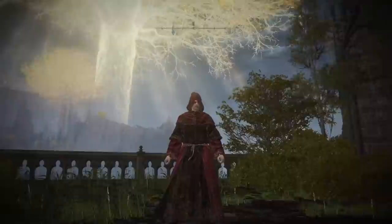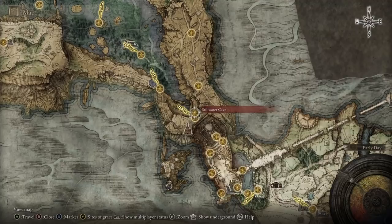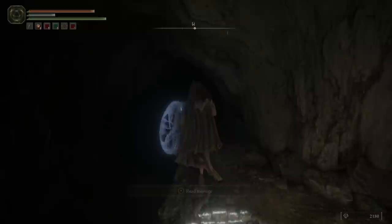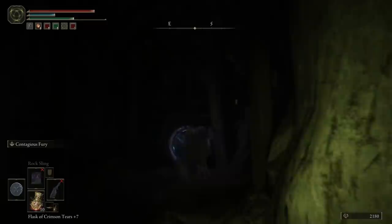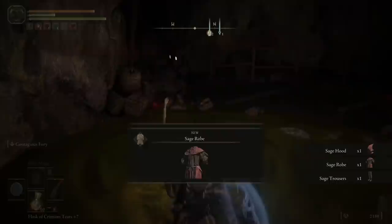First up is the Sage outfit. This red cloth style covering your entire body will provide a fair amount more protection than base magic class armors give you, and while you're at it, it looks pretty snazzy too. In order to grab the Sage armor set, head to the Stillwater Cave. This is located right at the bottom of the lake, directly in front of the lake-facing cliffs Site of Grace at the southern tip of Liurnia. While traveling through this cave, between two poisoned sorcerers will be an offshoot path. Follow it to a room with a corpse inside a poisoned pool, carrying the Sage armor set.